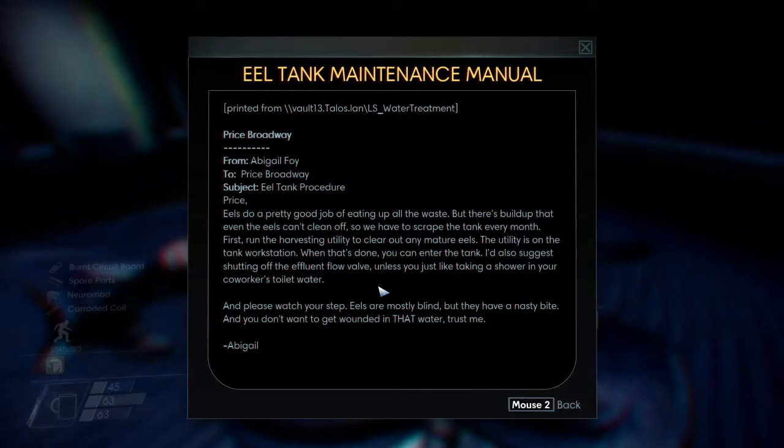Price. Eels do a pretty good job of eating up all the waste, but there's buildup that even the eels can't clean off, so we have to scrape the tank every month. First, run the harvesting utility to clear out any mature eels — the utility is on the tank workstation. When that's done, you can enter the tank. I'd also suggest shutting off the effluent flow valve, unless you just like taking a shower in your co-worker's toilet water. And please watch your step. Eels are mostly blind, but they have a nasty bite, and you don't want to get wounded in that water, trust me.